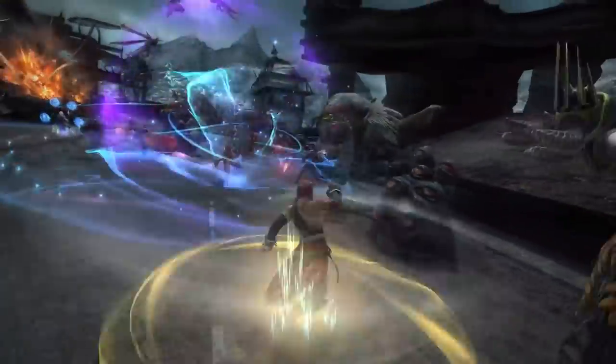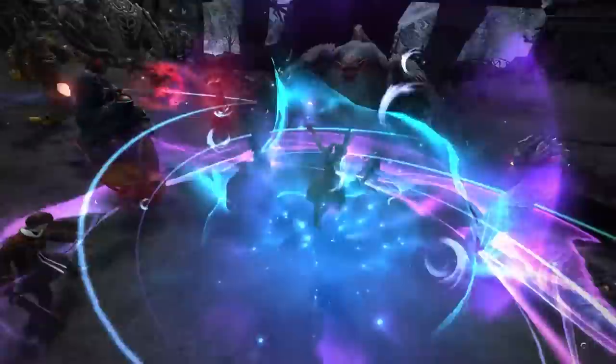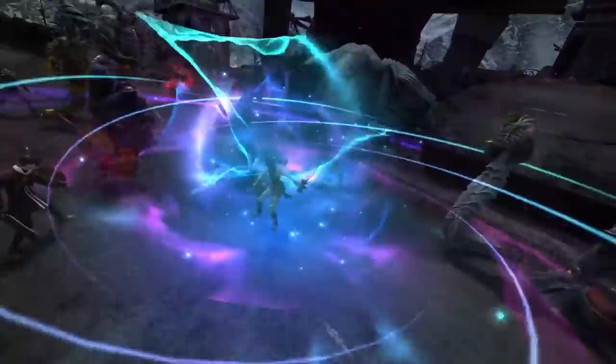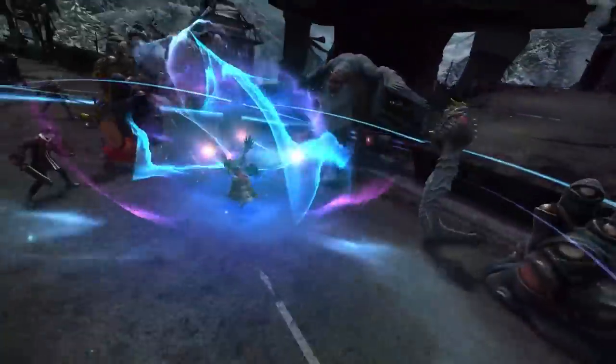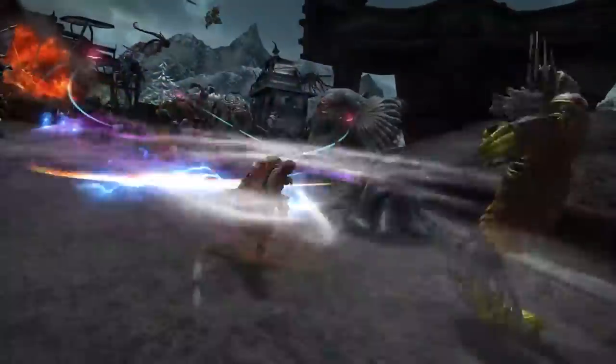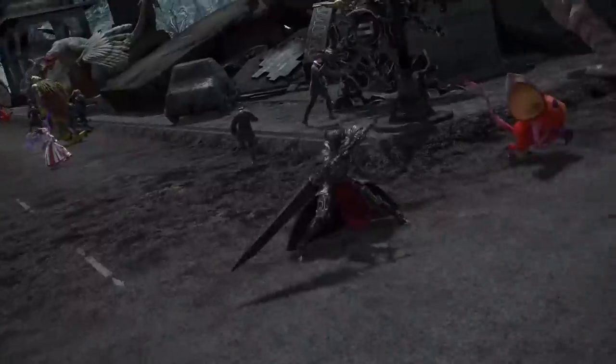At 2 minutes 35 seconds we can see the Dancer using some kind of blue AOE - whether that's to debuff enemies, reduce their defenses, buff allies, or just raw damage, not really sure. At 2 minutes 37 seconds in we can see the Monk using a spinning kick kind of finisher ability. At 2 minutes 39 seconds we can see Paladin and Dark Knight using what I can only assume to be powerful buffs.